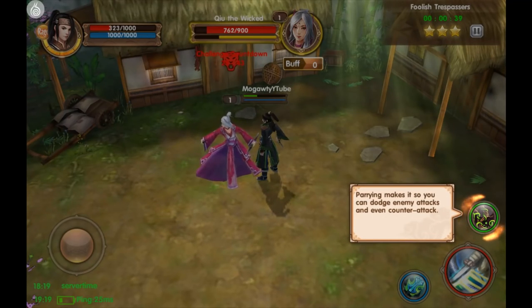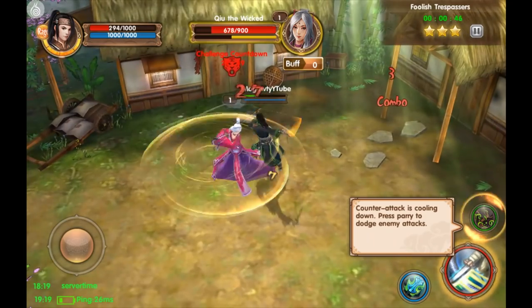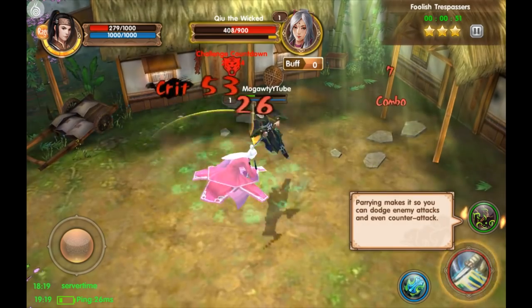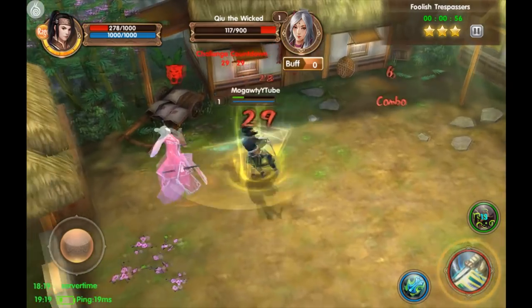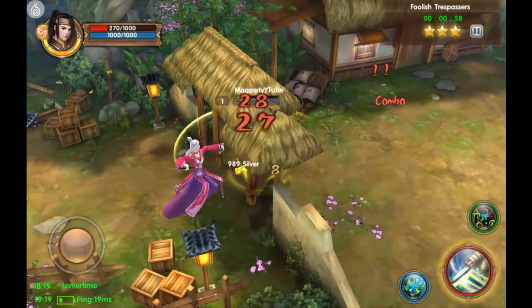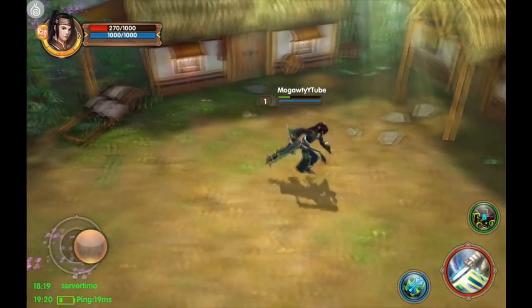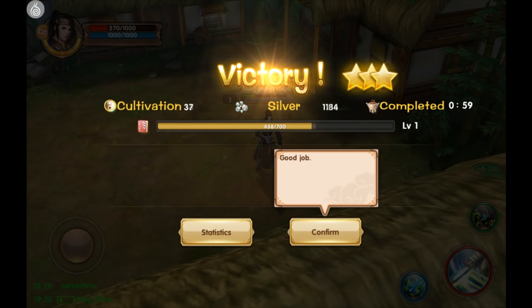Okay, parry will reduce the damage you take and give you a chance to counter attack — that's kind of interesting. So parry lets you dodge enemy attacks and even counter. I'm just going to attack normally for a while, and you have to time that pretty good. There goes the parry — that was actually pretty cool. They attack you, you guard and can counter attack. That's the first tutorial level done.